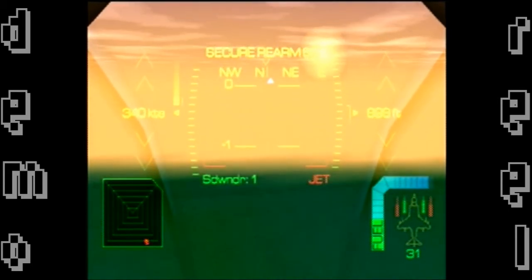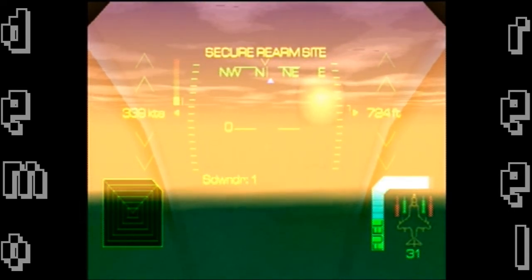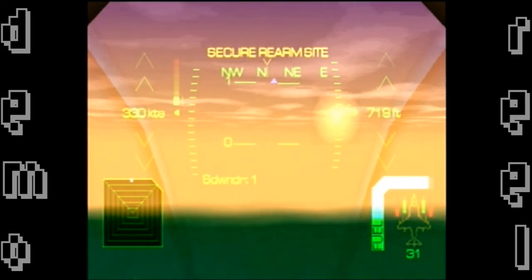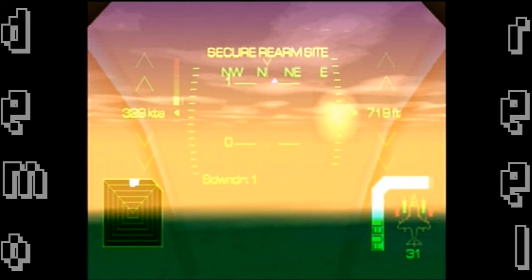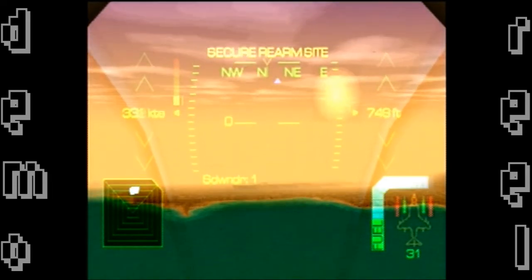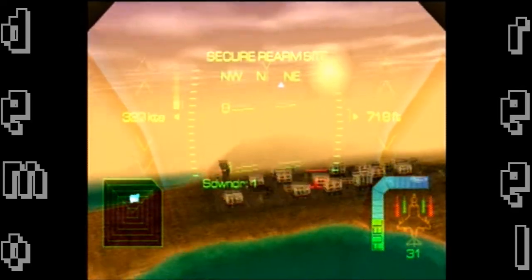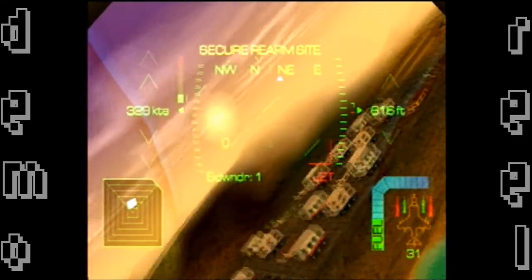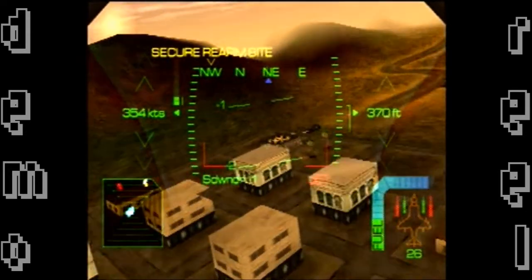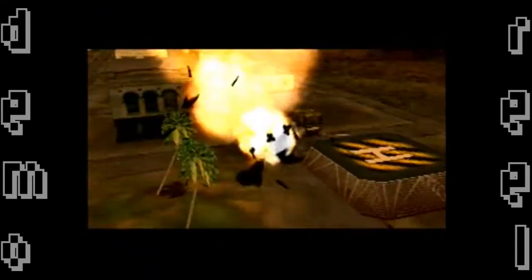Surely I missed something — there had to have been text on screen I overlooked. The mission seemed straightforward: get fuel from the other plane, land to get rearmed with special missiles, then go shoot a bridge. I spot what might be the rearm site, but they're shooting at me and I don't see the little landing square. I crash into it — I think that's where it wanted me to go, but I have no idea what it wanted me to do.